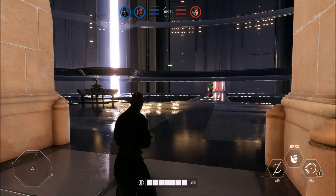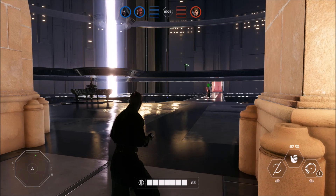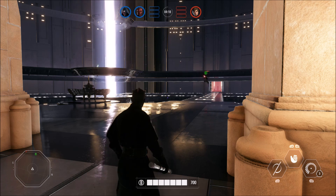This guy playing as Luke literally went on top of the bridge so he could push people off the map. Darth Maul can't do anything about that. You can time a dodge, yeah, if you're lucky — but especially versus Luke's push, that's a very difficult ability to time.